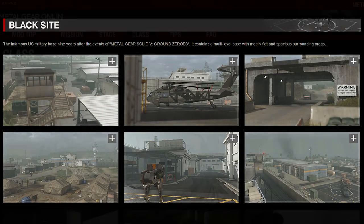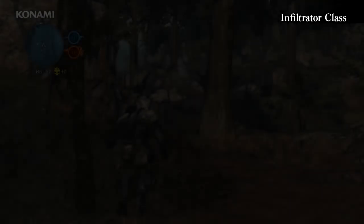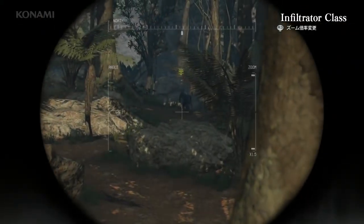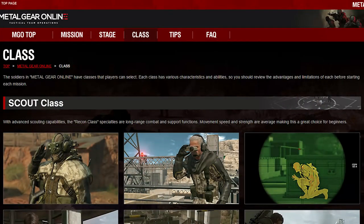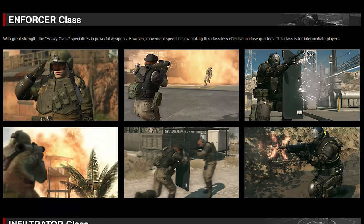All right, let's move on to classes. I'd recommend watching the latest MGO3 gameplay demo from TGS 2015 if you want an in-depth look at how each works. Starting with the Scout class: with advanced scouting capabilities, the Recon class specialties are long-range combat and support functions. Movement speed and strength are average, making this a great choice for beginners. We then have the Enforcer class: with great strength, the Heavy class specializes in powerful weapons. However, movement speed is slow, making this class less effective in close quarters. This class is for intermediate players.